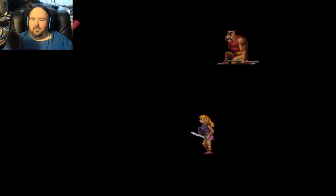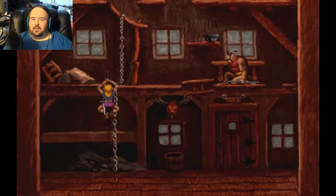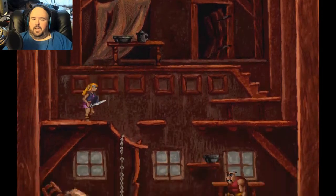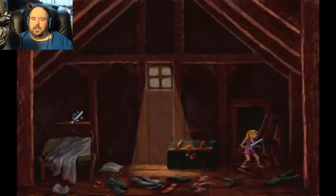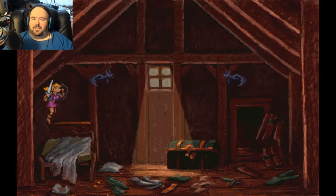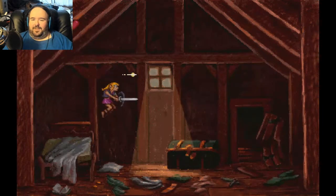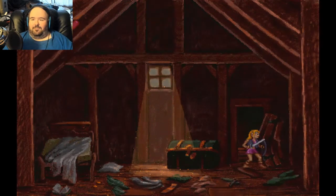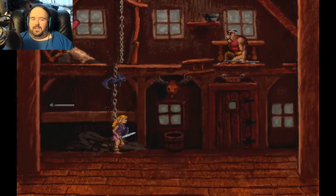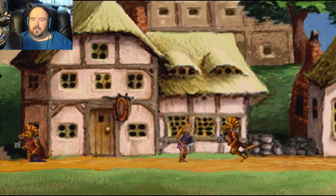Any muscle memory? Alright. Oh, fuck off. Hey! This door is open — what is this? Power sword! And just like in Faces of Evil, you get it within like two areas — one, if you want to test it. Ow. Dick.